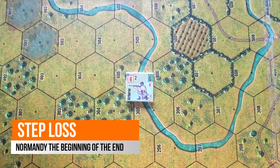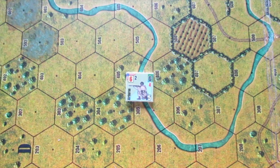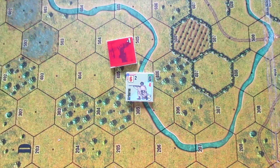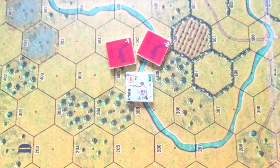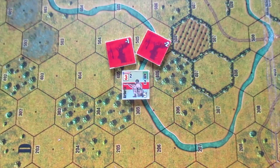Steps. All combatant units except officers and aircraft have three steps. These steps will decrease as they take casualties. Losing steps will affect both the platoon's morale and its fire factor. Once a unit loses a third step, the unit will be removed off the board.